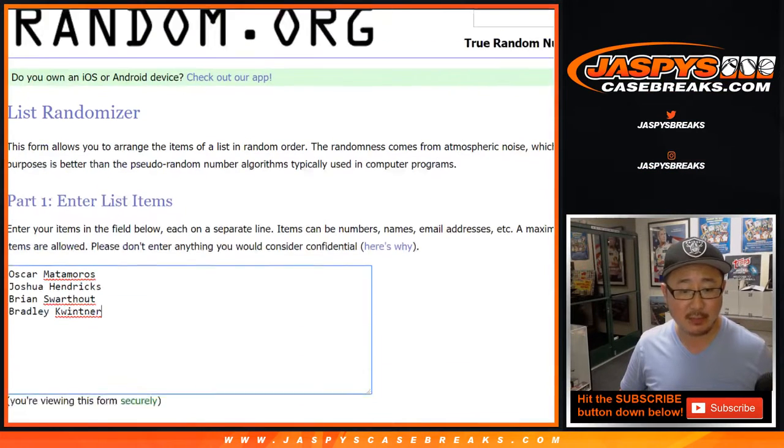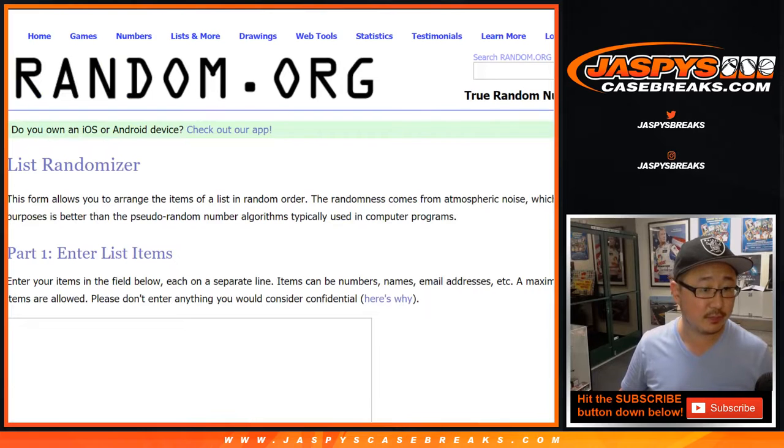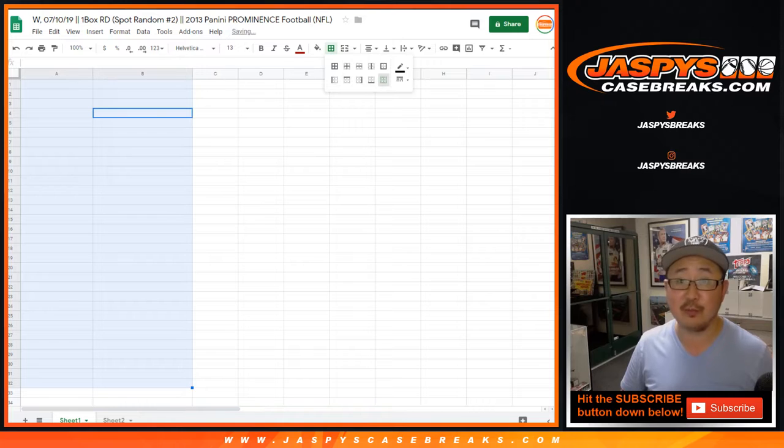So let's double up this list right here, because one of those spots gets you two divisions in this break. Let's grab the divisions and pop them right here, and there's the spreadsheet for the one-box random division break from spot random 2.